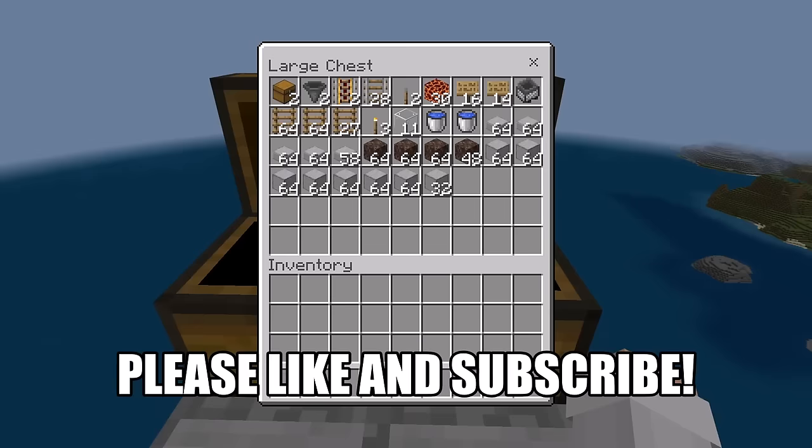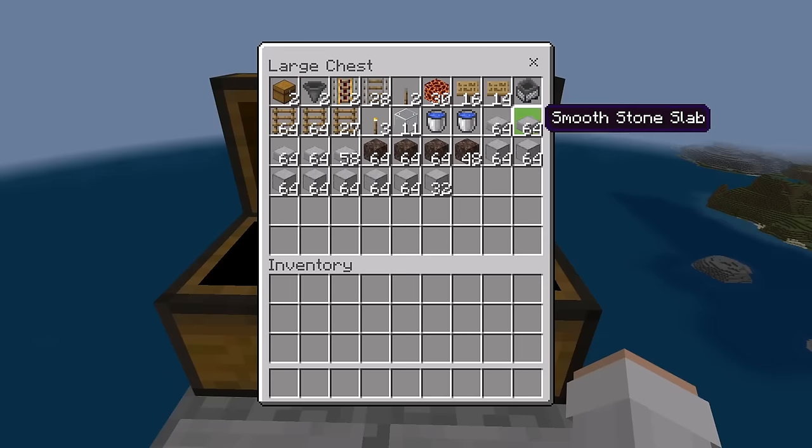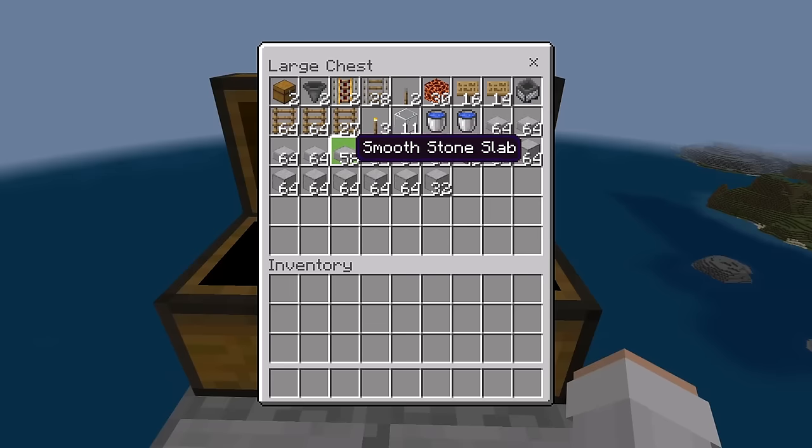For this farm, you'll need 2 chests, 2 hoppers, 2 powered rails, 28 rails, 2 levers, 30 magma blocks, 30 signs, 1 minecart hopper, 2 stacks and 27 ladders, 3 torches, 11 glass blocks, 2 water buckets, 4 stacks and 58 slabs. You can use any type of slab that you want. 3 stacks and 48 soul sand. And finally, about 7.5 stacks of solid blocks. You can use any type of solid block, such as smooth stone or cobblestone.